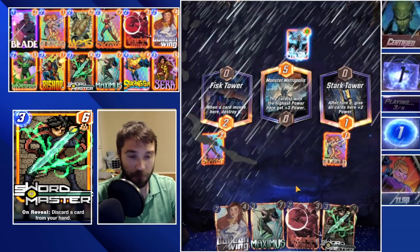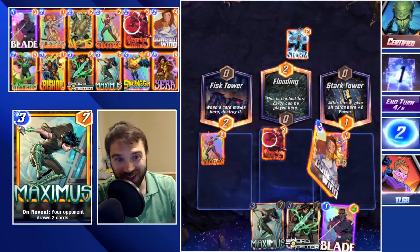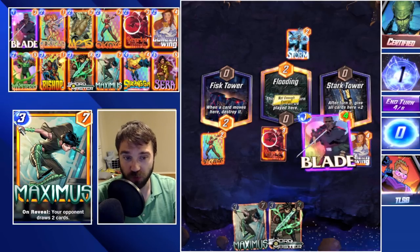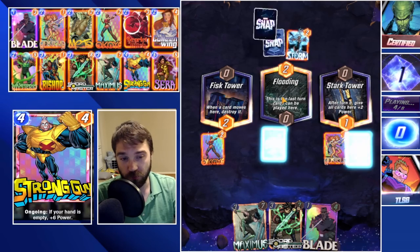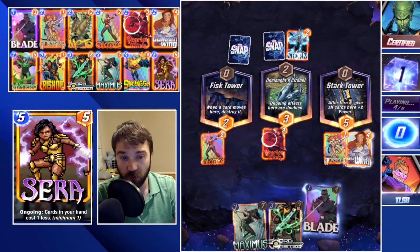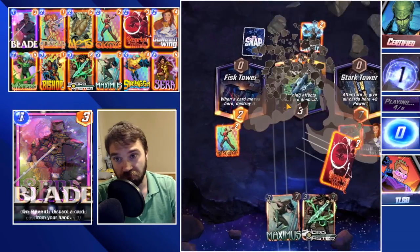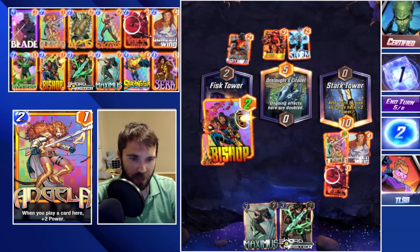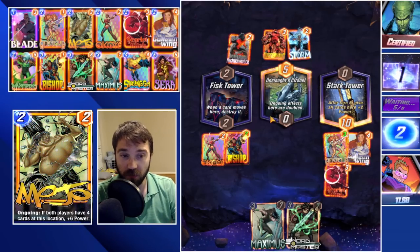They Storm it — interesting. We will be able to do Scarlet Witch, which is of course a gamble — we don't know what it's going to turn into. Let's go with Calling Wing into the Angela lane, which will discard our Blade — we're okay with that. We do have one additional discard depending on what we draw on turn five. Maybe we draw into Strong Guy, maybe Sarah — either way we can play both of these on the final turn. Then if we draw into Strong Guy it's actually decent in Onslaught's Citadel. Let's go with a Bishop play. They used Juggernaut into the Storm location thinking it was going to lock down, so it pushed our Scarlet Witch into Stark Tower.